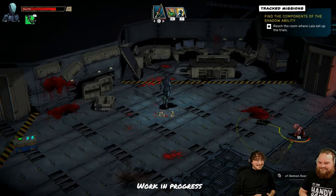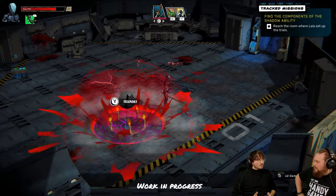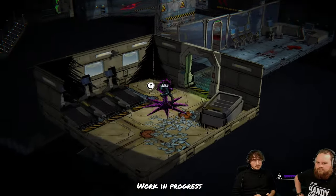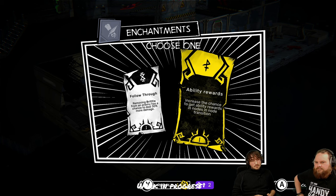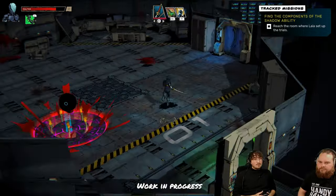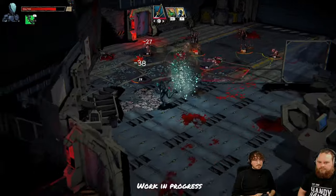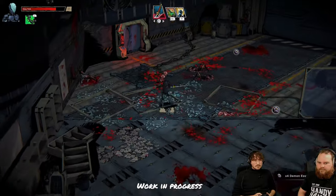This guy was dodging all my attacks — that's why the katana is sometimes better; when I tried to hit him with the hammer he kept evading. There are projectile and melee active abilities and many different ways to play. I just got another enchantment: higher chance of ability rewards in the node selection, or removing brittle from an enemy has a chance of dealing more damage. Brittle is one of the ailments — like armor penetration.